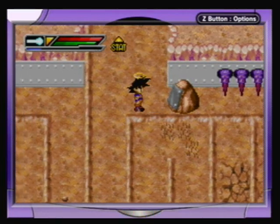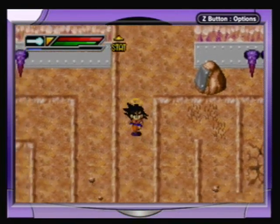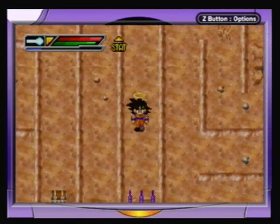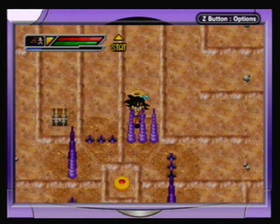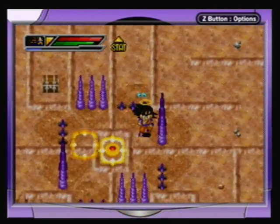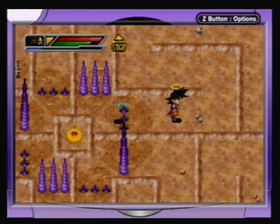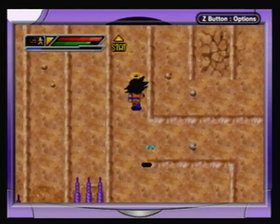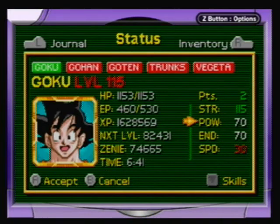We're not supposed to be able to destroy this rock — it's got kachin on it. We can only destroy it from the other side. Right here we have an instant transmission puzzle. We've got to keep doing that over and over again to get through this area — it's an instant transmission maze.